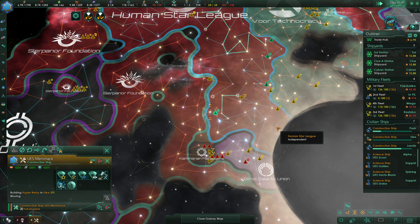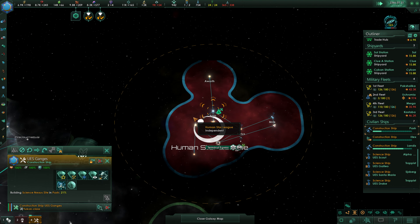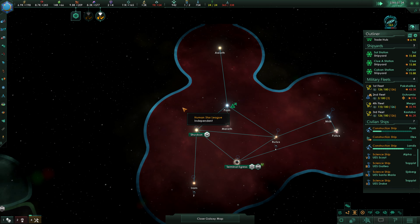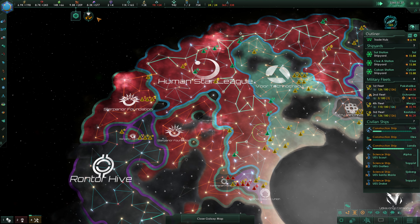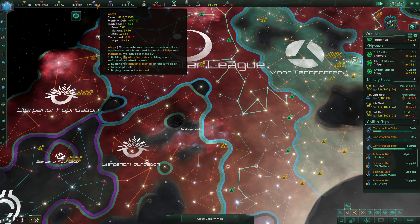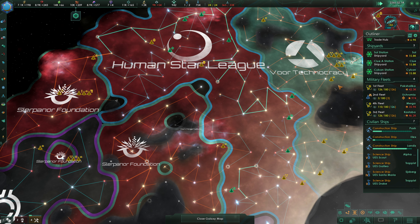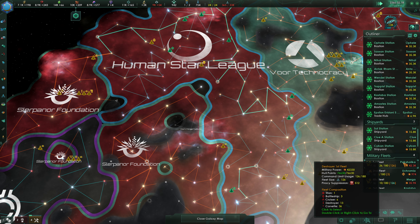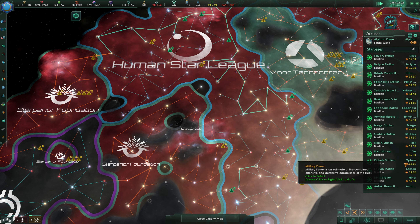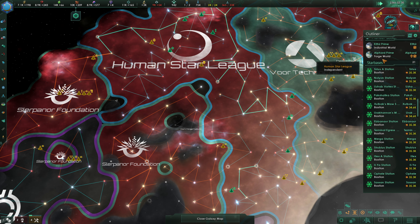The Merrimack can immediately begin working on a Hyper Relay here. We should be able to get those pretty consistently constructing at this point. How many alloys can we bank up to? 55,000. So we're not too concerned about getting too many alloys for the moment. If we do get close to capping, we can start building defensive platforms — that is always a possibility.